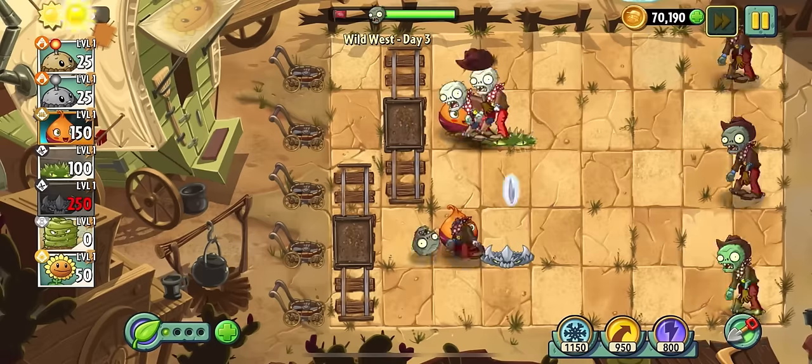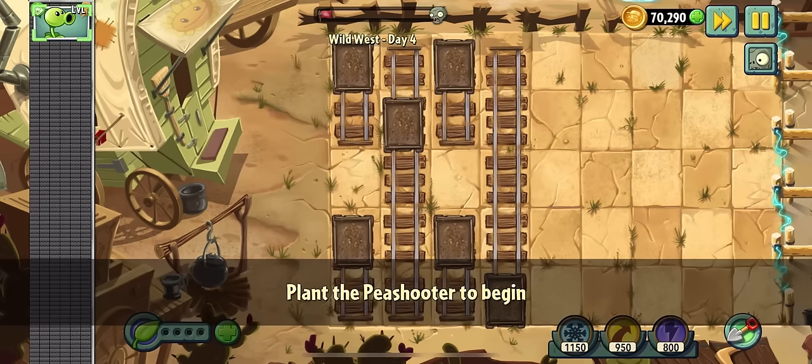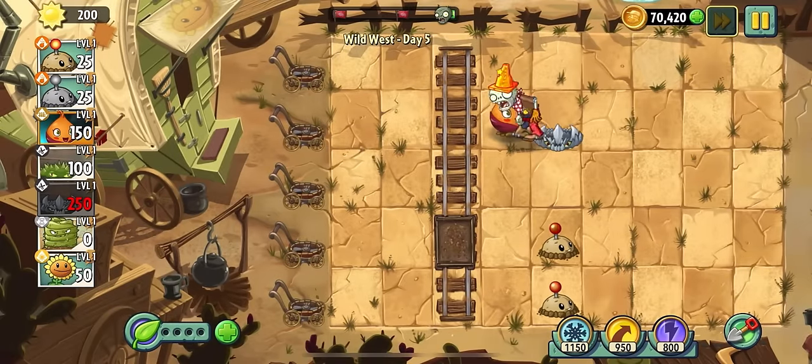With a couple of valiant sacrifices we're able to beat the level. Day four introduces this world's weird gimmick levels — we're just going to skip those since I can't choose my plants. Day five is the introduction to the poncho zombie, who can either have an iron grate or nothing underneath his poncho.